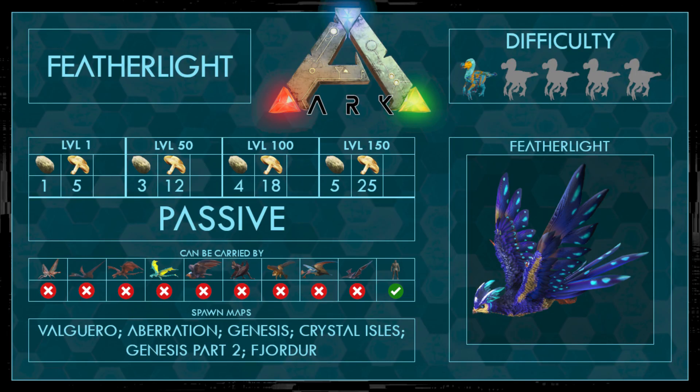So first of all, it's a passive tame and it eats plant species Z seeds or auric mushrooms. I would recommend if you have the seeds, use the seeds because the efficiency is a bit higher. It can be carried only by the human, and it spawns on Valguero, Aberration, Genesis, Crystal Isles, Genesis Part 2, and Fjordur. The difficulty is 1 out of 5 points because besides the food, nothing is hard to get by taming the Featherlight.